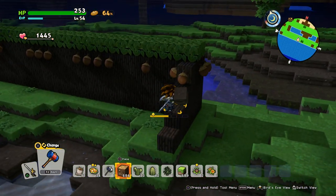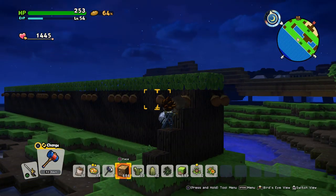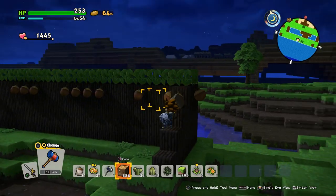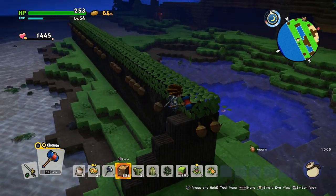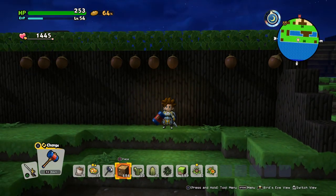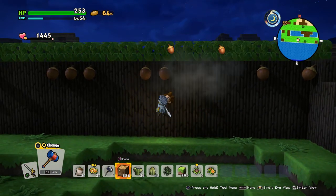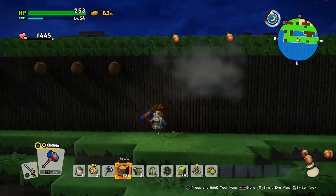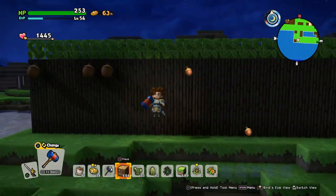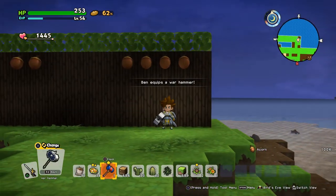Maybe increasing the height by one more block — making it four blocks high — is the reason it works. I tested it with three blocks before and it worked, but as you can see they're starting to grow at the four-block height. To harvest, look away from the tree, then jump and hit them. That's the way I farm them — or just duplicate them with the multiplayer glitch. You can also hit them with your normal hammer to get the normal seeds.